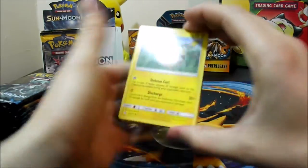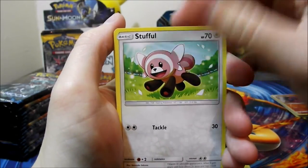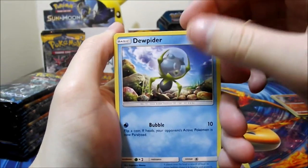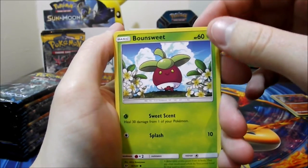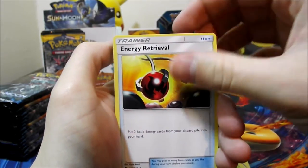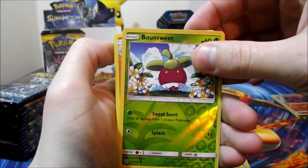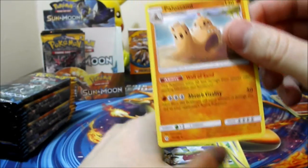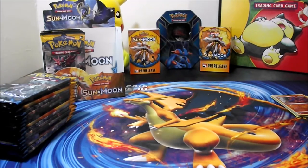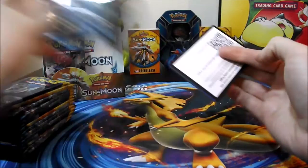All right, second pack: Togedemaru, Stufful, Mareanie, Dewpider, Bounsweet, Water Energy, Wishiwashi, Energy Retrieval, Croagunk, a reverse Bounsweet, and a Palossand rare. Sorry if I'm not pronouncing these names right — they're new Pokémon, so hopefully I'll hear them enough from different people to figure out the actual names.